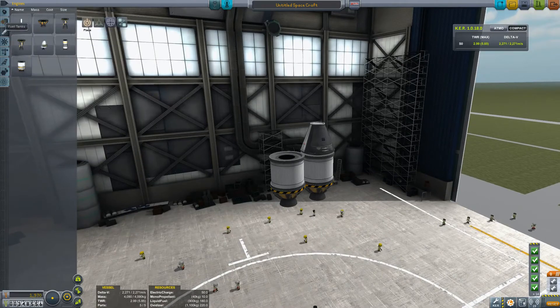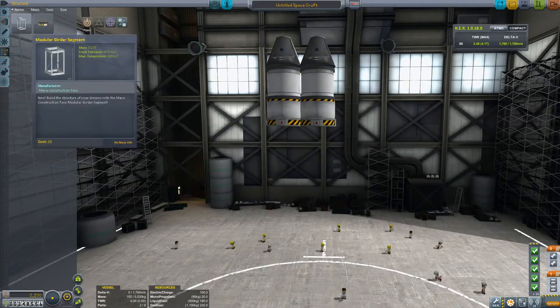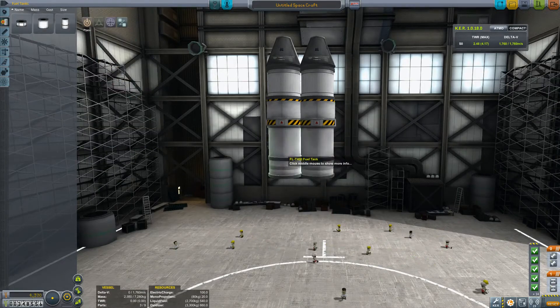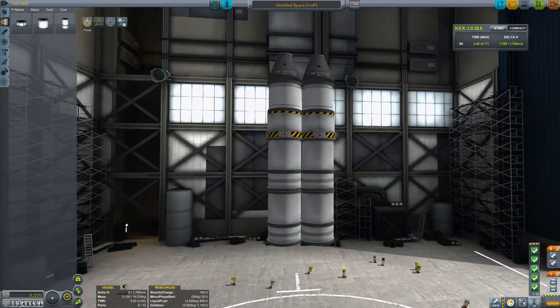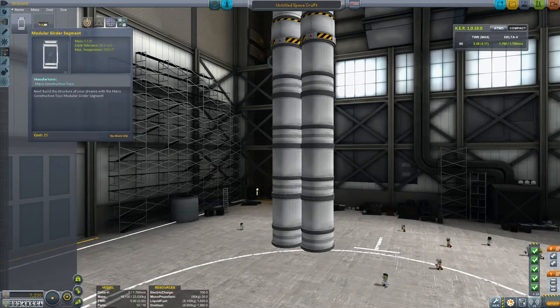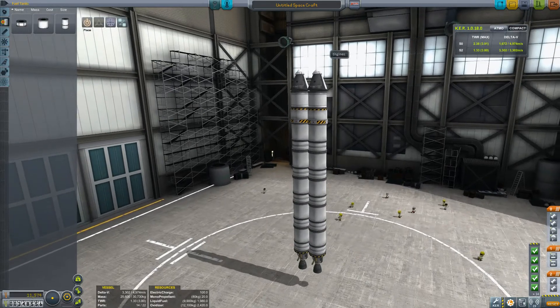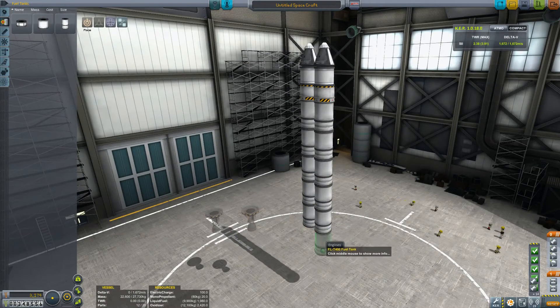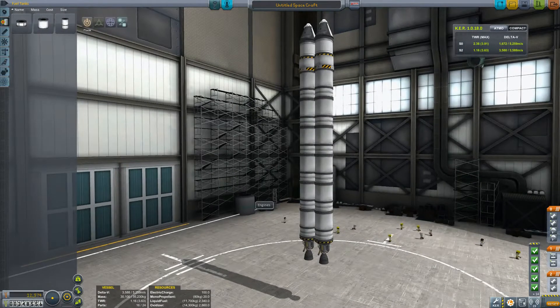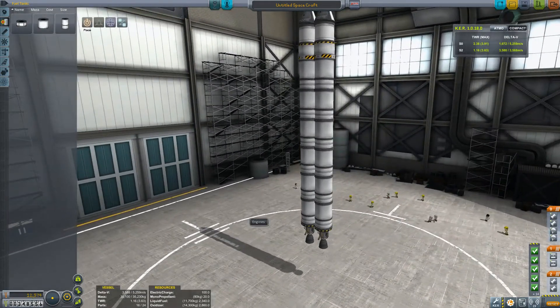This may or may not work — I'm not sure yet. Do I even have any sort of landing legs? I don't have struts to join these together, so I'm hoping they're going to be joined somehow. I've got 4,600 delta-V... 4,900. Should I squeeze a bit more fuel on there? 5,200 — that is substantial. That's a substantial amount of delta-V. Quite a handsome looking rocket too, if I say so myself.